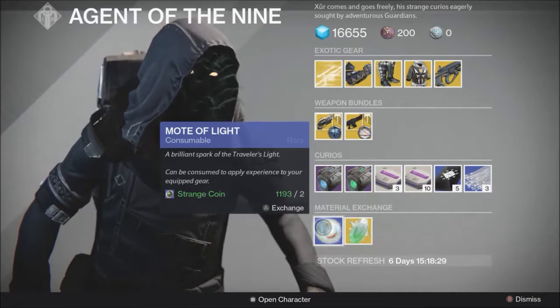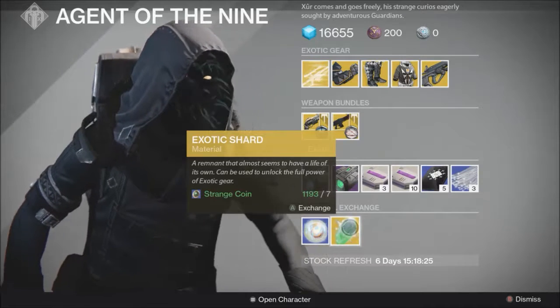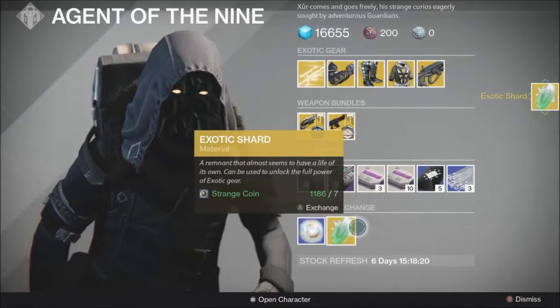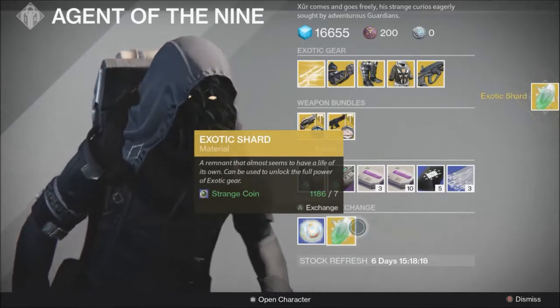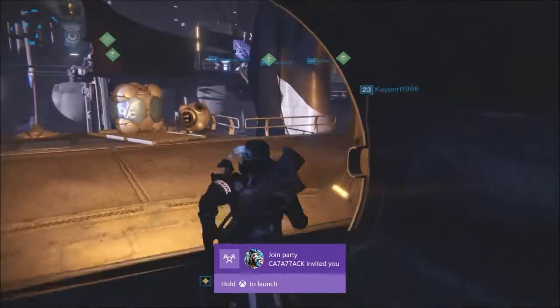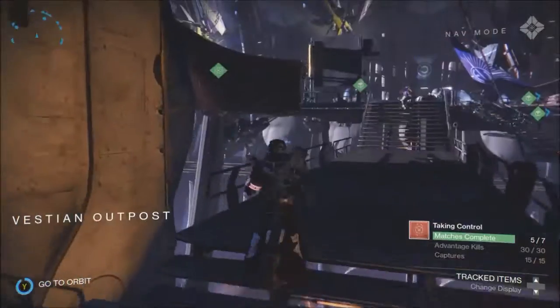Material Exchange: Motes of Light is the worst exchange rate in the game — never use it. For the exotic shards, I will show you how to get more of them for less. Go ahead and buy one if you want one. If you need more than these, follow me to the tower and I will show you how to get more.